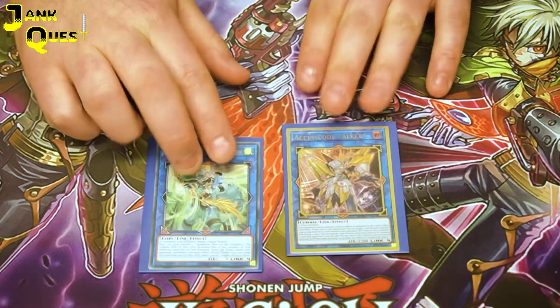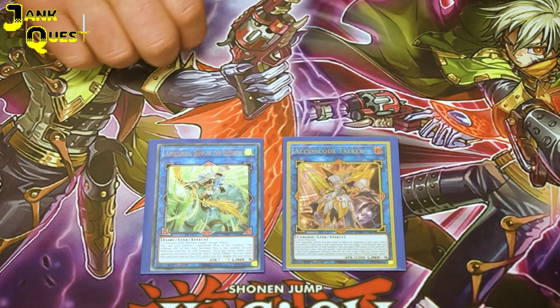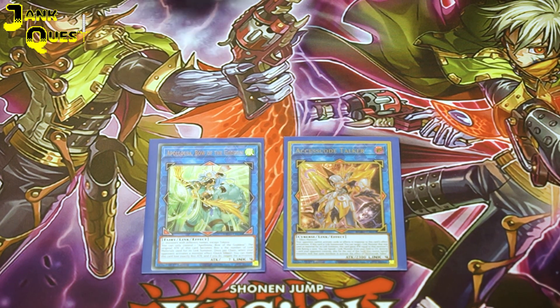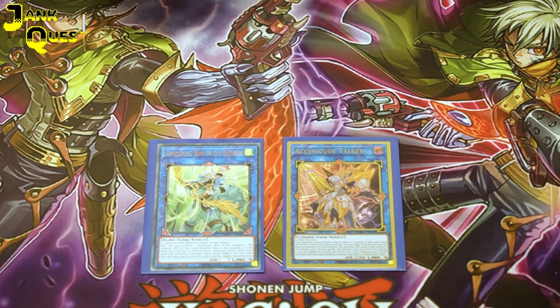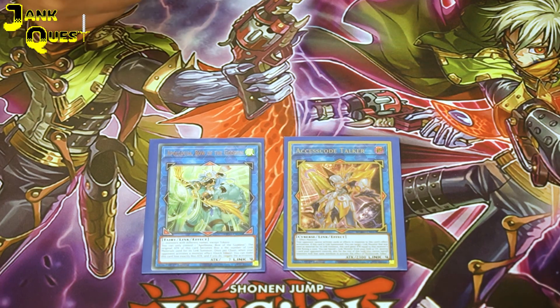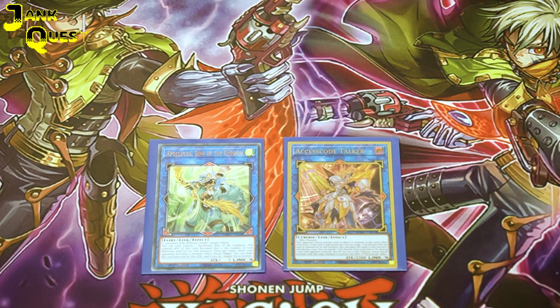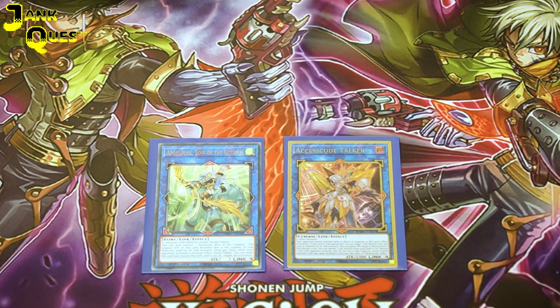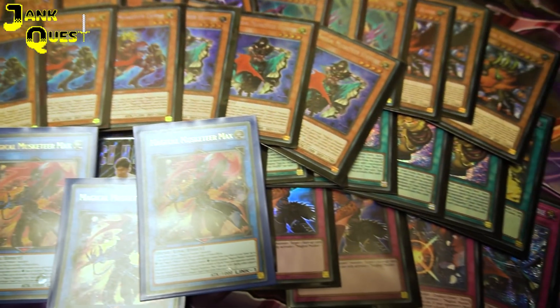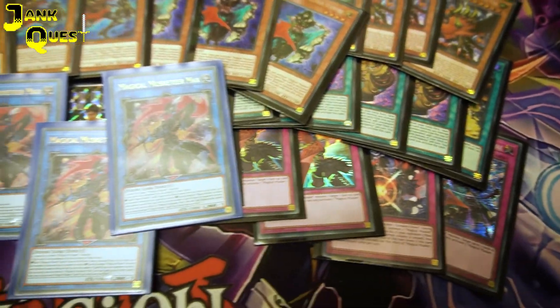And then we're playing the generic Access Code Talker and Apollousa, Bow of the Goddess. Access Code — you can use any Link 3 or lower to make it, it gains attack and then it's able to pop cards using link monsters in your graveyard by banishing them. And Apollousa — without the materials used to summon it, it gains that many attack and then it can lose 800 attack to negate. That is the Magical Musketeer profile — thank you for joining us, don't forget to like and subscribe.